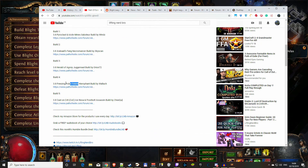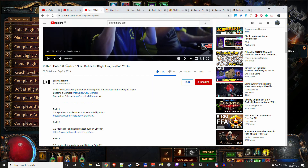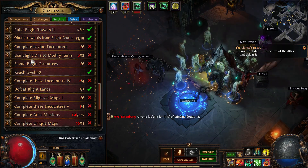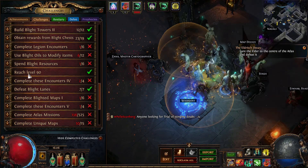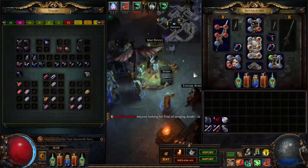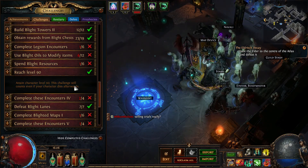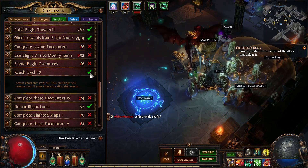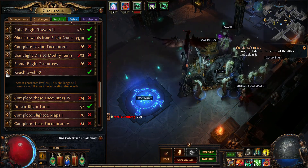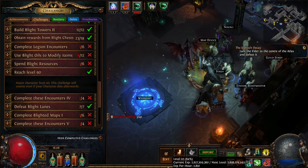There are some cool builds you could try - like freezing pulse totems - to increase your farming speed. Reach level 90 - I'm at 93, it just takes a bit of a grind. You just want to go into high content and not die. If you find a zone is too hard and you keep dying, don't go there because you lose experience very fast if you die a lot.